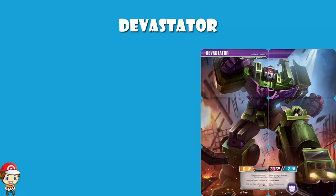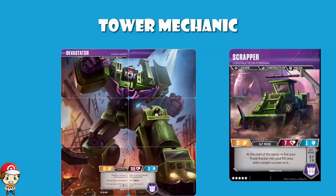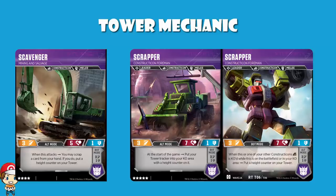All you really need to know is that there is a tower mechanic. The leader of all these Constructicon malarquies is Scrapper. Scrapper starts in alt mode, and when you start the game with Scrapper in alt mode, you put your tower tracker into your KO area and put one counter on it. As you go through the game, you build up this tower so it gets taller and you get certain advantages. Devastator gets some bonuses when you hit certain levels — when you get a tower of six or higher, you've got Bold 2; ten or higher, your base attack goes from six to ten. And when Scrapper is in bot mode, KO area, or on the field, you get to add a counter to your tower when a Constructicon is KO'd. All the other Constructicons have an ability in alt mode whereby when you attack, you may discard a card from your hand and add one to your height tower.